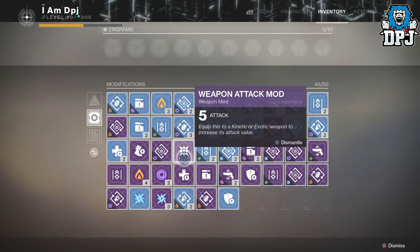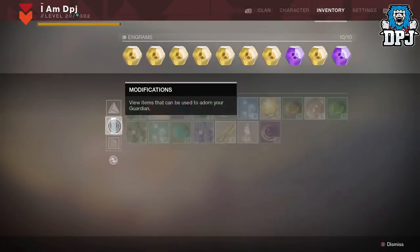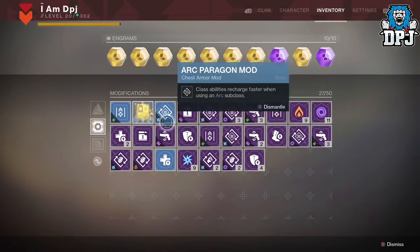So thinking that many people including myself don't want to burn through their shards just to get kinetic plus 5 mods, here is what else you can do. All it takes is glimmer. Glimmer stacks up to 100k and it's pretty easy to come across, whether you farm public events, do the raid, or take advantage of that epic glimmer farming spot I posted the other day, linked in the description.